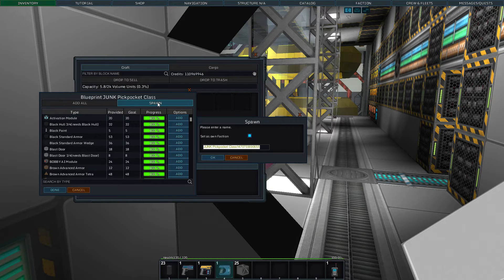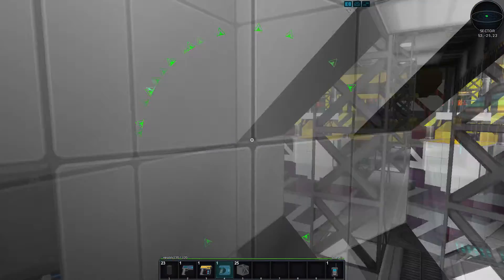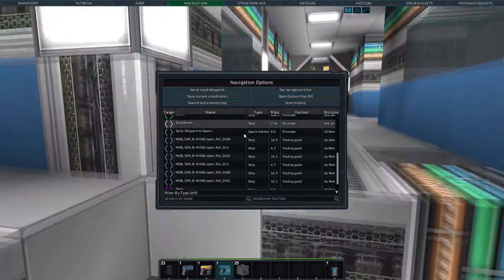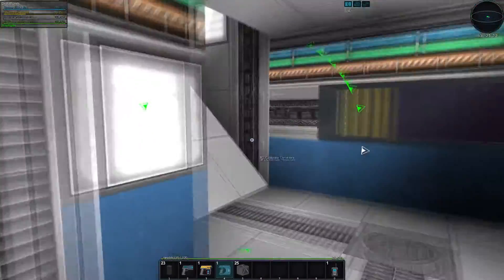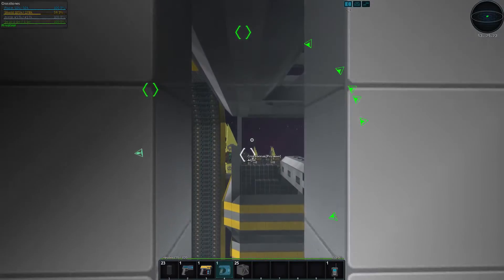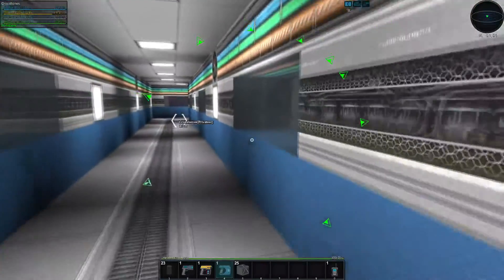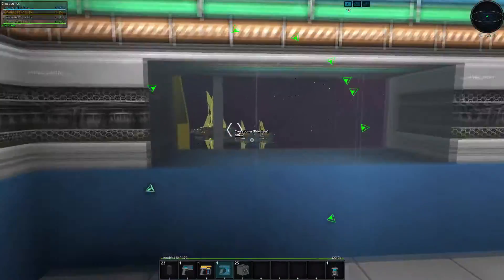I decided on a name — I'm gonna call it the Crossbones. That kind of suits with our theme. So there's the Crossbones, let's take a look at it. Let's target this thing so we can get an idea. All right, so there it is. As you can see in the top left, it has 178,000 shields, which may be a little excessive for a salvager — I'm not gonna lie. Oh, there's a little peek of it through the window. The suspense is killing you guys, I know — it's killing me too. This is a pretty sweet ship.